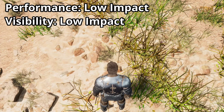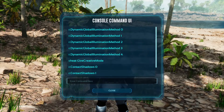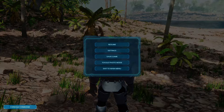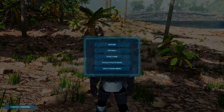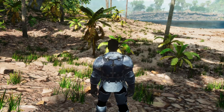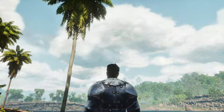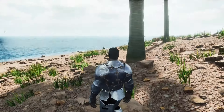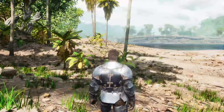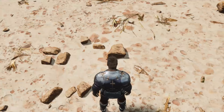Lumen is Unreal Engine 5's Dynamic Global Illumination and Reflection System and is the default system. The problem is that dynamic lighting is incredibly complex to calculate — even modern graphics cards need a lot of time to process it. Without dynamic lighting, lights look much worse, but disabling it has a huge impact on performance and can significantly improve your FPS. You can deactivate dynamic illumination with the command r.DynamicGlobalIlluminationMethod 0.